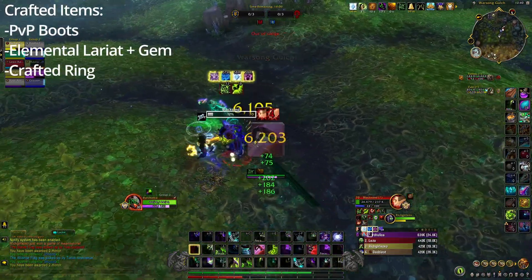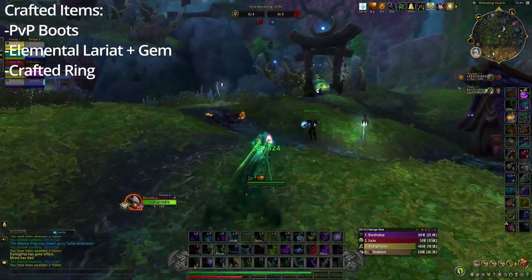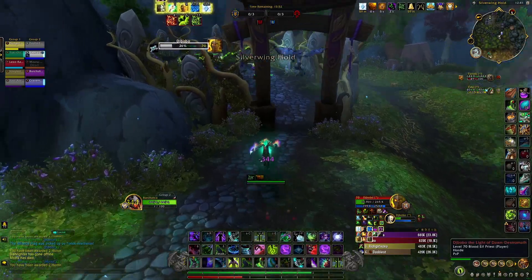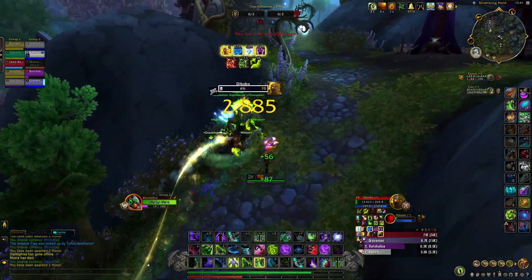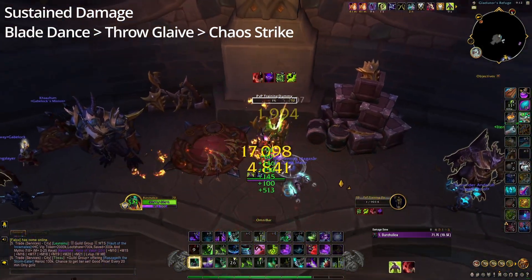As far as crafted items, I personally have the boots and the helm but I'm currently only using the boots since I have a tier set piece on my head. You can also get the Elemental Lariat plus gem and a crafted ring with Mastery as they are best in slot. Now the most important part of the video, in my opinion, is the rotation.